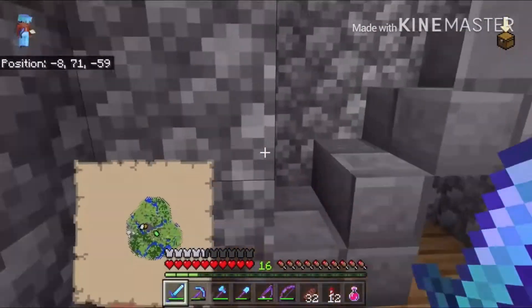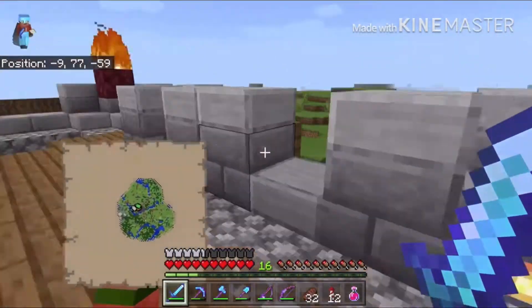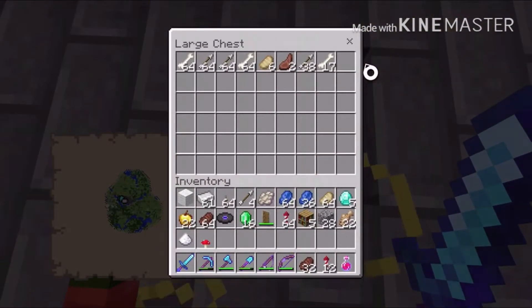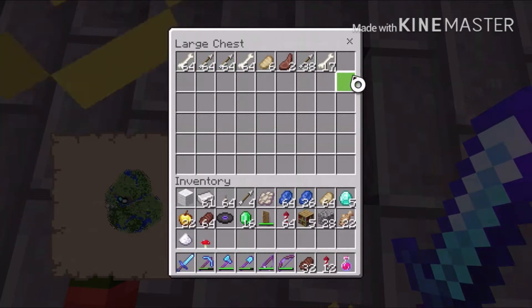Croy is over there, so let me show you guys what the upstairs of the castle looks like. There's not much up there yet but we're going to make this place really nice in future episodes. Croy put some nice netherrack on there and lit it on fire — it looks pretty cool.